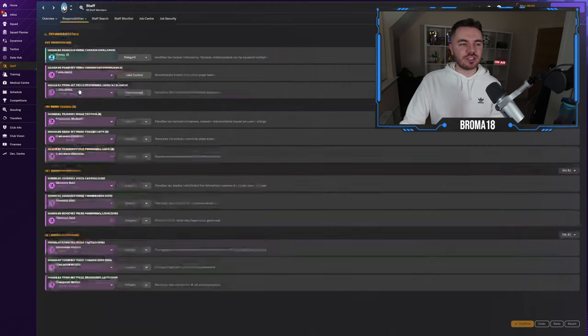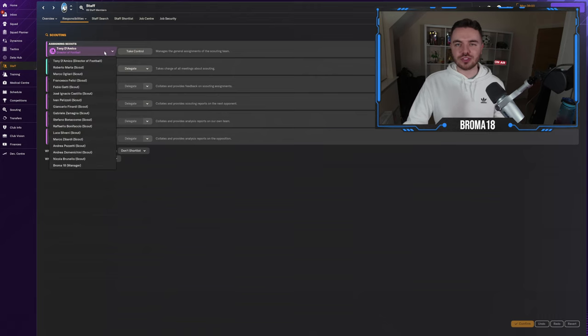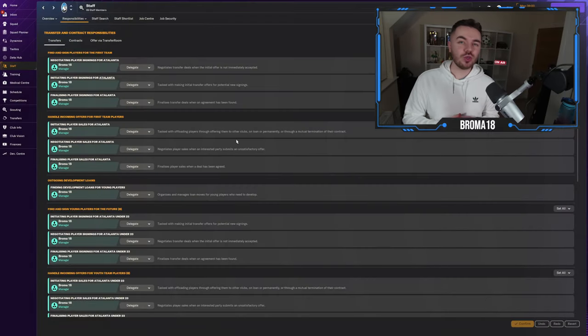The same goes for other elements. If you don't want to sort out set pieces, delegate someone to do that as well. For scouting, you might want your chief scout or director of football to handle all that — they'll just bring you suggestions as needed. As you can see, Tony Domico is already set to assign the scouts, so he'll send them on assignments to different countries and areas, and every so often they'll present you with a range of options in your inbox.